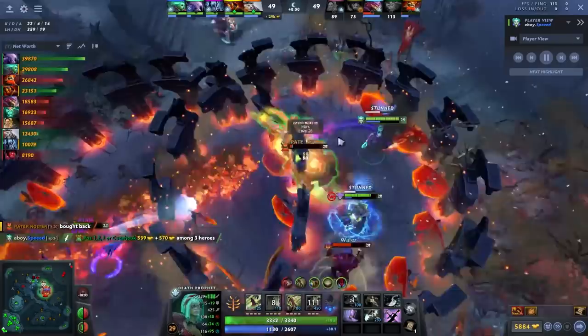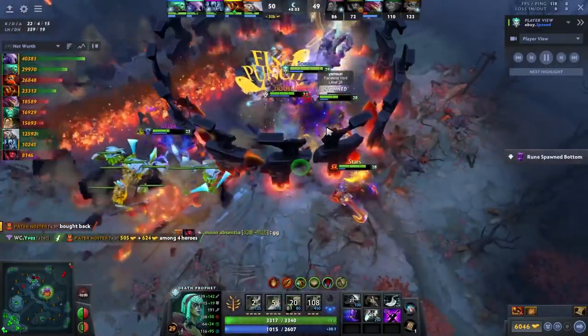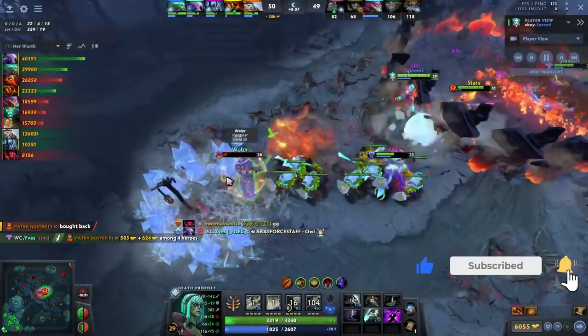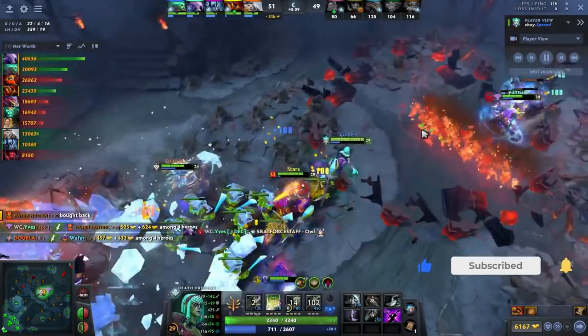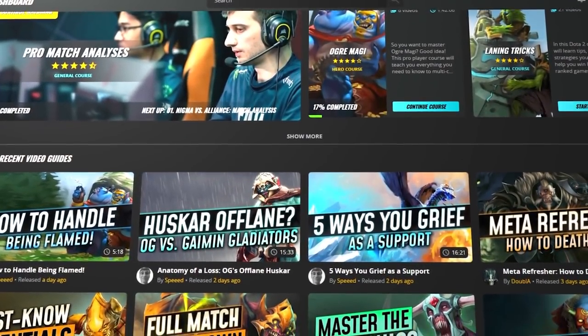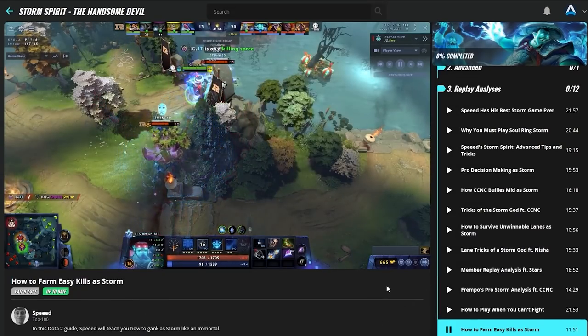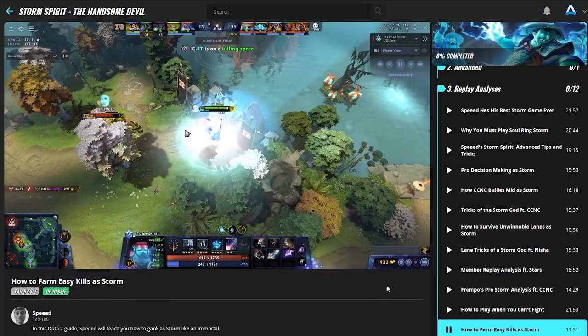Movement speed is just the Death Prophet stat - Wind Lace early, Phase Boots, Spider Legs, we love move speed on this hero. Alright, that's going to be all. If you enjoyed, smash the like button, subscribe to the channel. And before you leave, subscribe to the GameLeap website where we'll help you get to the next rank - click the link down below. Peace.